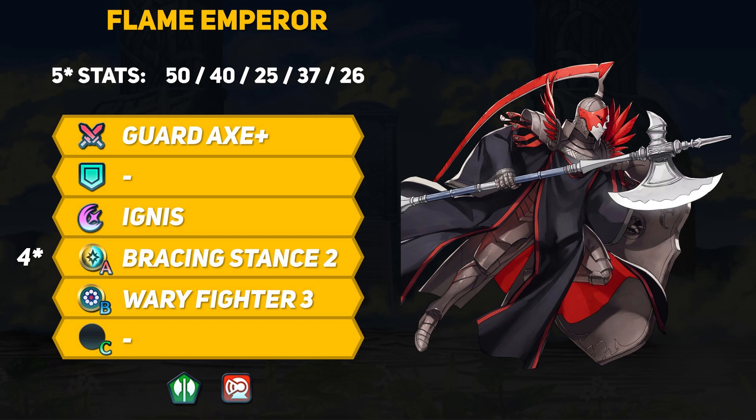Flame Emperor's pretty good tank stats combined with the Guard Axe is a solid start to their base kit. Their special is Ignis, which is great since that's a lot of extra damage due to their high defense stat. For their A skill, they have Bracing Stance 2, which grants plus 4 to defense and res when attacked on the enemy phase. More defensive stats is just peachy, and Flame Emperor also has Wary Fighter to cancel an enemy's follow-up attack. A rather simple armor unit base kit — I don't think we'll ever get one of the fancier fighter skills on these free armors.